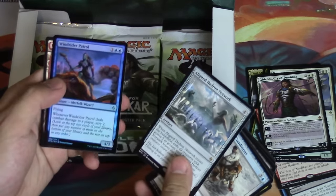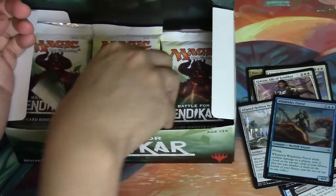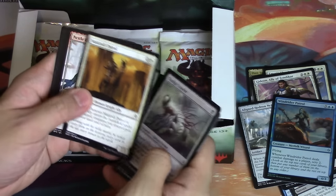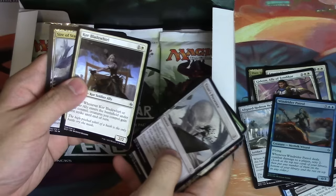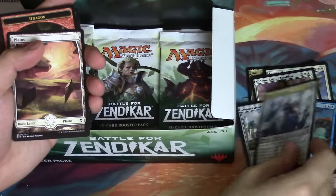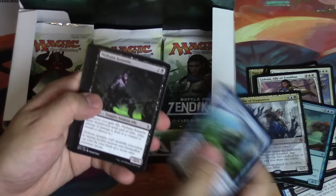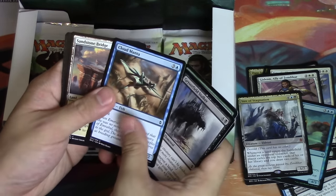Align, Hydrolash, Windrider Patrol - we're getting a lot of foils, which is an okay sign. But Gideon, Gideon, Gideon - we did it! I mean, seriously there's nothing else in this set that's actually good minus the expeditions. Titan's Presence. Sire of Stagnation - not a pricey card, but it is a mythic, so we're at two mythics right now.